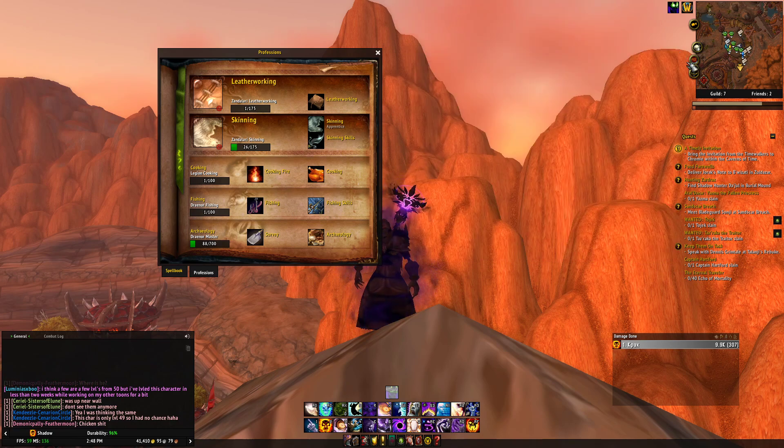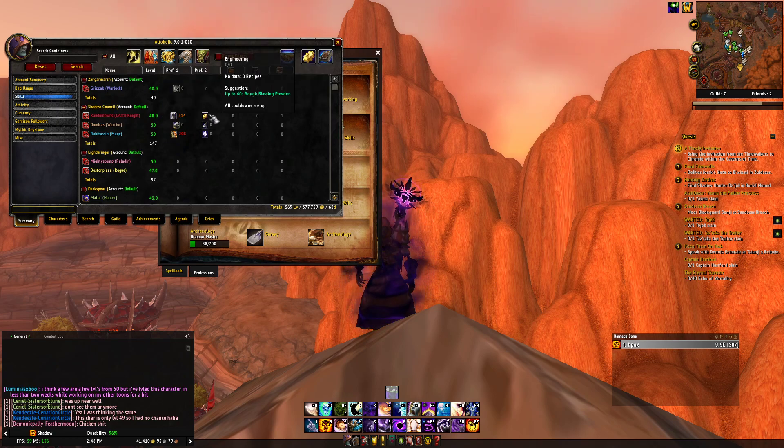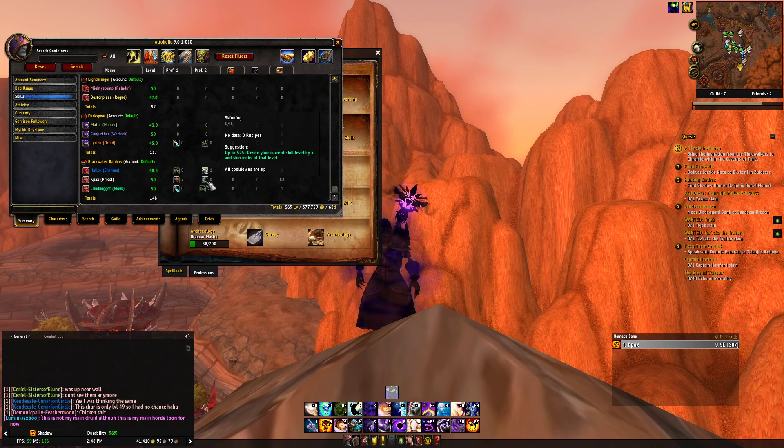I'm going to show you my alts right here on Altaholic. We're going to go to skills. As you can see, I have a death knight who will be hitting 50 soon — he has engineering and tailoring. My warrior has mining and blacksmithing. My mage has jewelcrafting and enchanting. On Blackwater Raiders, basically everything complements each other. So I have herbalism and inscription, leatherworking and skinning, and alchemy and herbalism.